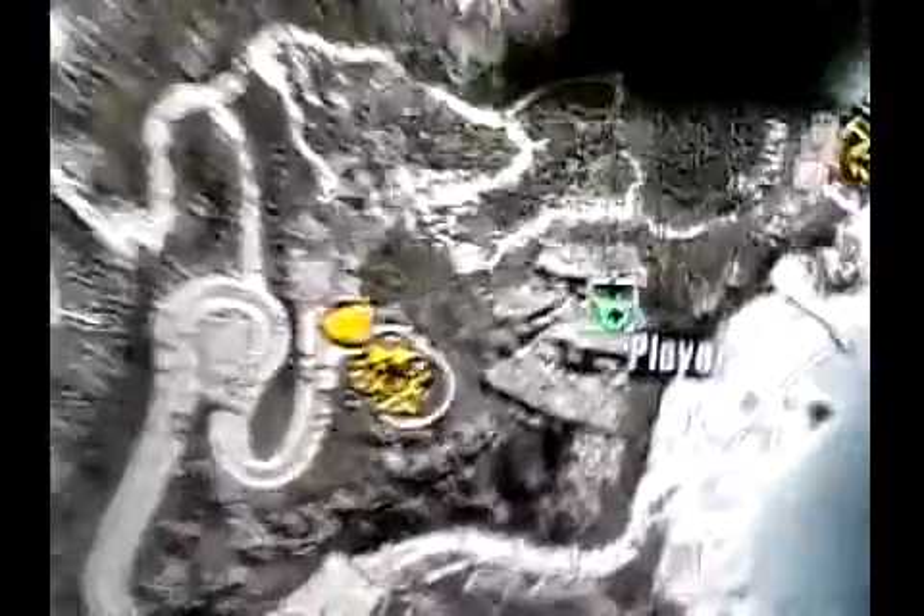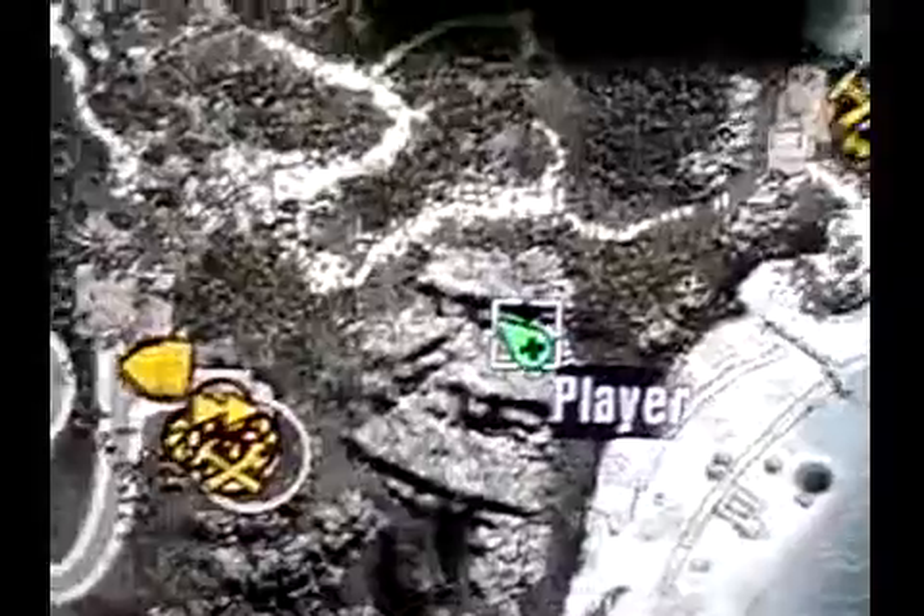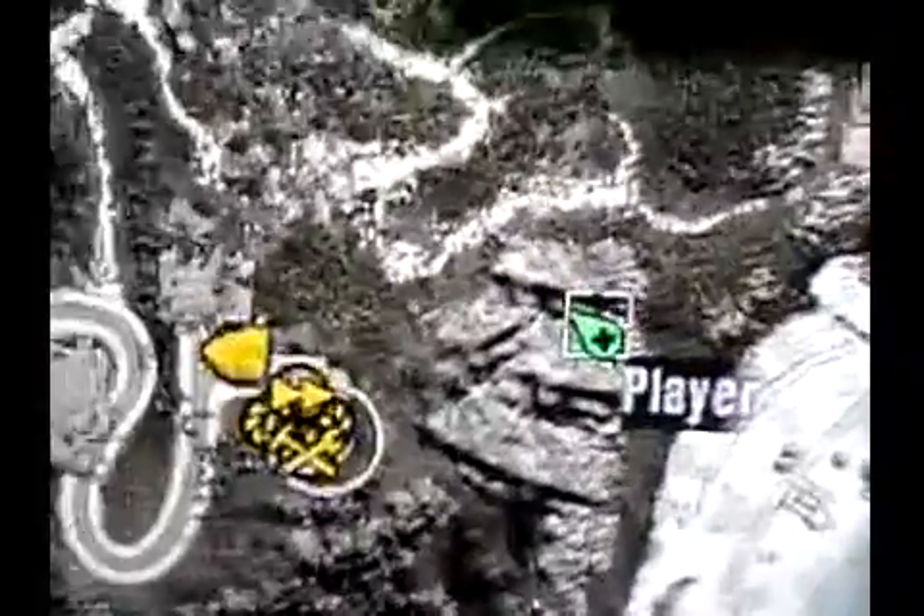I was climbing down the mountain and fell through a little section. I got caught up. Let me go to the menu here so you can see exactly where I am. So I was climbing down the mountain to get to where I was going. I fell through an open patch in the mesh of the mountain here. It doesn't look too bad, except when you start walking over here — you can see through stuff that you shouldn't be able to see through because I fell through the geometry.